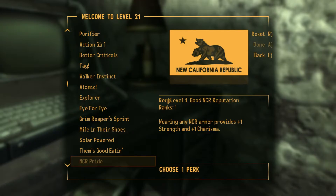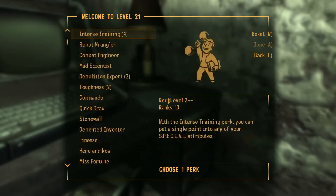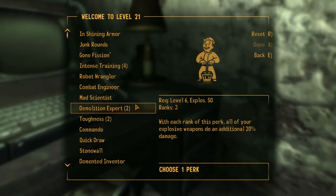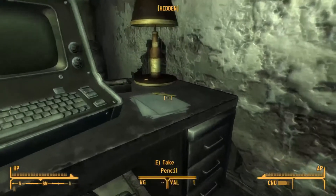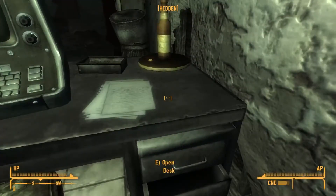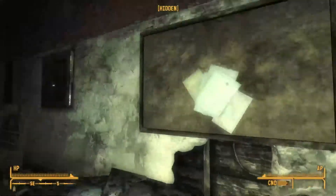34 and above is a re-roll. We're rolling a lot of 90s. I'm never going to be using the Engineer stuff - totally useless. Same thing again - 33 and above is a re-roll, because we don't have the 22 perks.